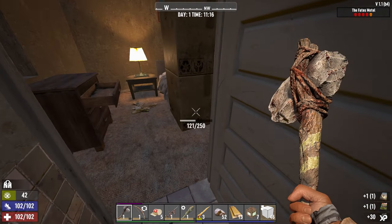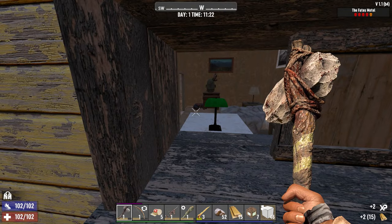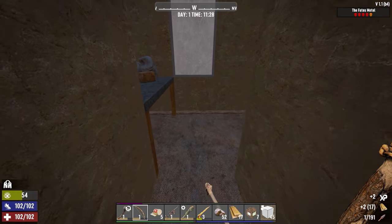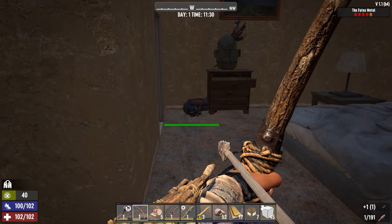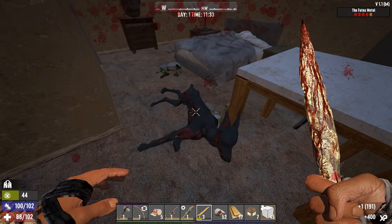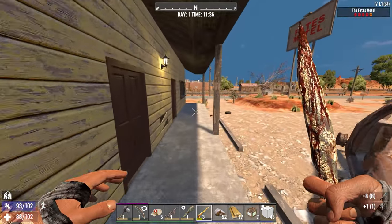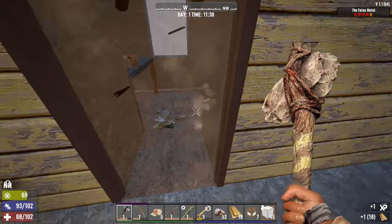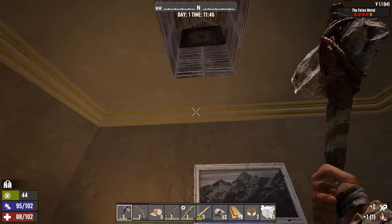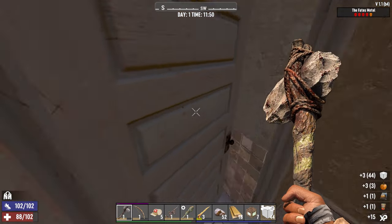Always go in and check the bathroom — who knows, might find a pistol or a knife. In here I'm gonna open up this window before I open the door, just to see what we're working with. There should be a large weapons bag guarded by a dog. Might take a hit or two but there's your weapons bag. We got one hiding in the attic — it's a shamway crate, it's often a shamway crate. Might get some good stuff. Check the bathroom.